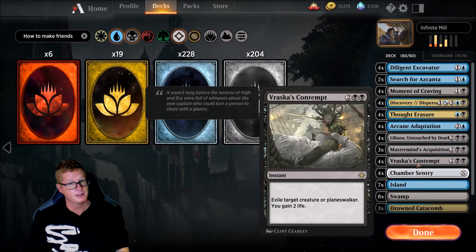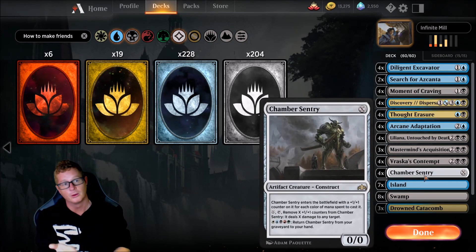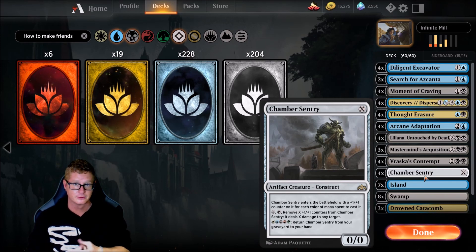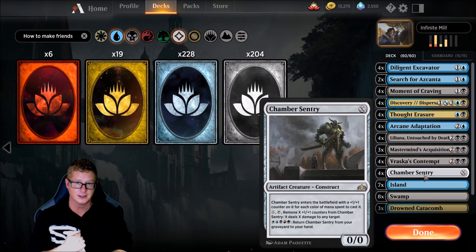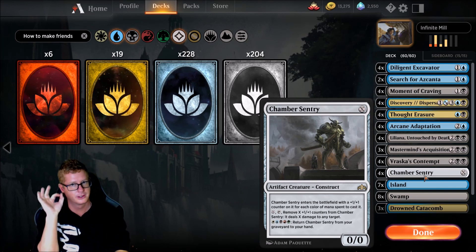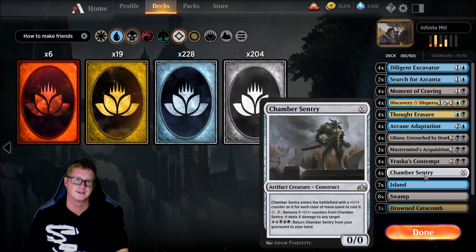Four Vraska's Contempts — again, buying us some time and also taking out some threats. Four Chamber Sentries — this is the fourth piece of the puzzle. Chamber Sentry is a creature card for X: you pay X amount of mana and it comes onto the battlefield with a +1/+1 counter for each color of mana spent to cast it. In any case, we're going to cast it for zero every turn. We want this thing to die.